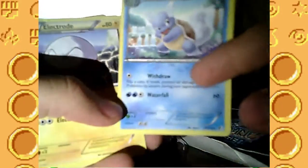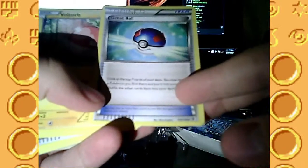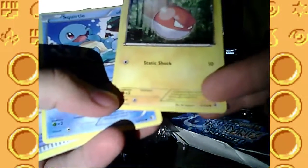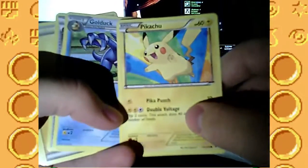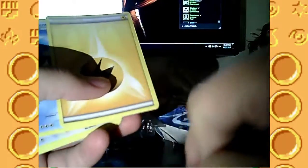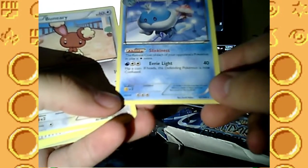Water Energy. Wartortle. You can kind of just see them briefly. Electrode. Psyduck. Electric Energy. Great Ball - look at the top seven cards of your deck, you may reveal a Pokemon you find there, put it in your hand, shuffle the other cards back in your deck. Voltorb with Static Shock. The same Squirtle. Energy Retrieval - put two basic energy cards from your discard pile into your hand. Water Energy. Pikachu again. Golduck. Switch - switch your Active Pokemon with one of your Benched Pokemon. Electric Energy. Jellicent with Ability - the Retreat Cost of each of your opponent's Pokemon in play is one energy more.